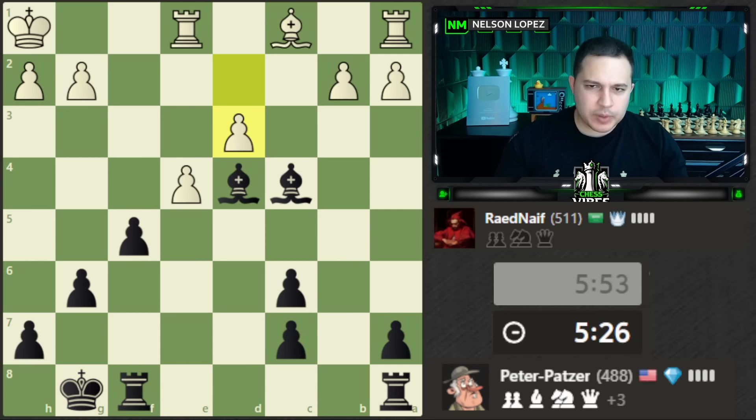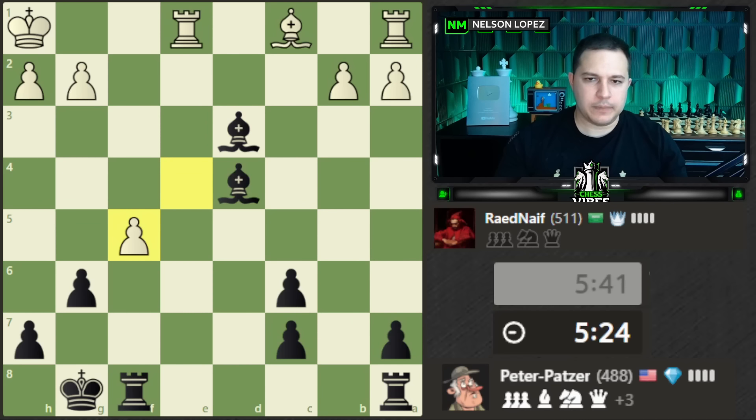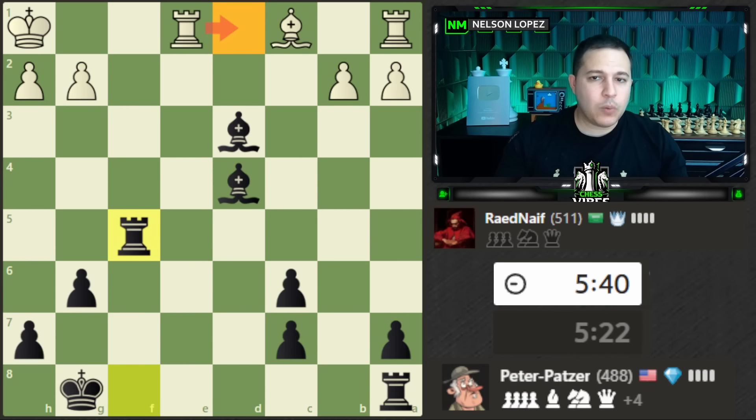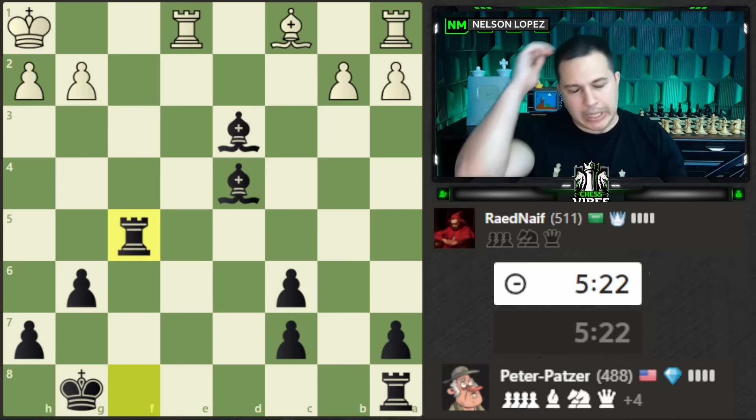That looks like a free pawn — let's take that. I'm not worried about this one because I can capture with the pawn and defend my bishop. I'll take it with the rook — I'm not worried about this because there's a back rank threat on white's king, so the rook can't actually leave. Same plan: bring this rook over, double up, and we have the ability to deliver checkmate on white's king if they don't stop it.